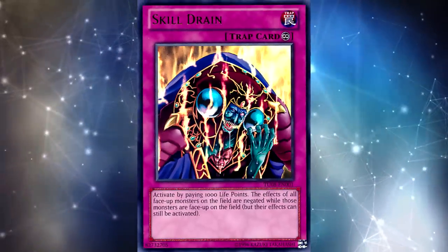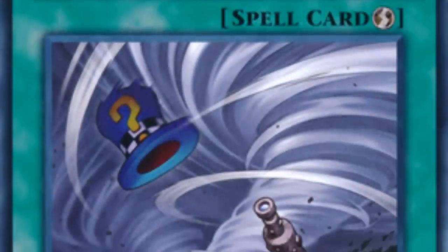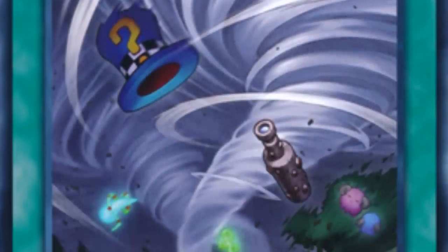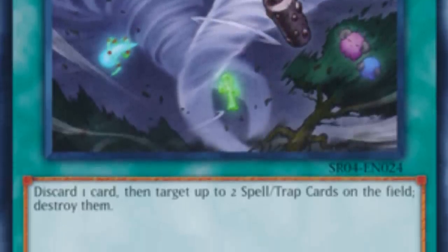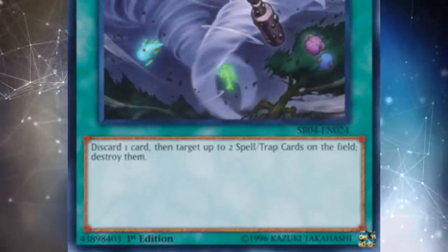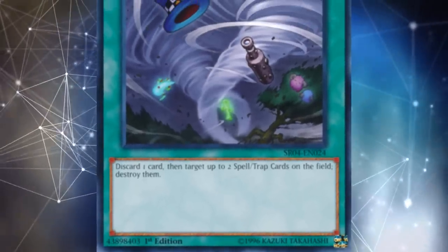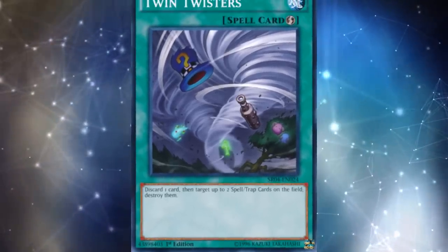Because this card doesn't actually destroy anything, it's also significantly worse going first than cards like Twin Twisters or Heavy Storm Duster, because when you go first against back row decks, you want to be destroying their back row in the end phase — which this card doesn't do. It's obviously really effective going second, but you don't have infinite side deck space. If you only have room for three cards, you might want to play something a little more versatile than Anti-Magic Arrows.